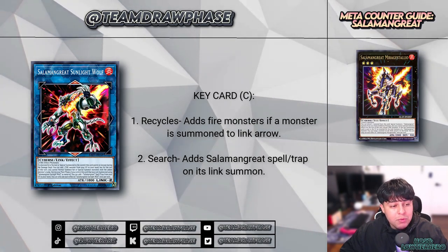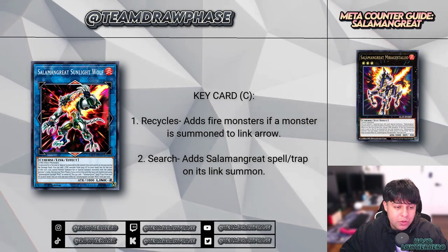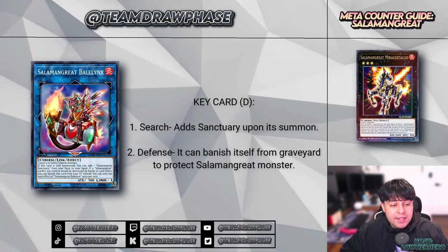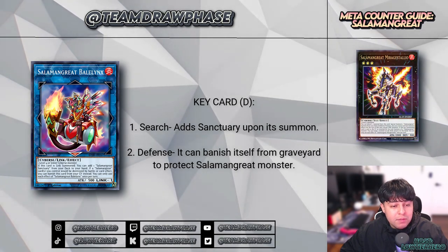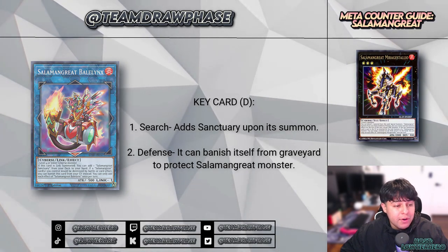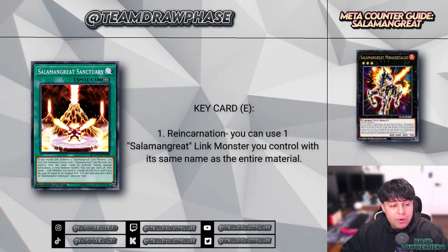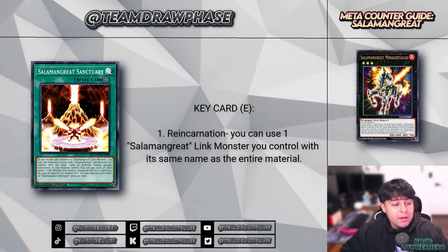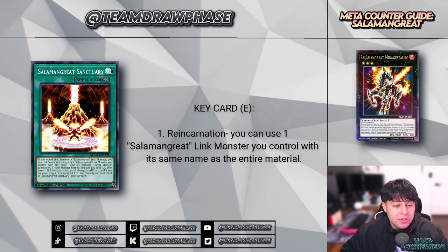Sunlight Wolf is an integral link monster that enables recycling of fire monsters and upon reincarnation retrieves used Salamangreat spells and traps. Balelynx acts as the gateway to the deck's reincarnation mechanic by fetching Salamangreat Sanctuary and offers protection from destruction with its graveyard effect.